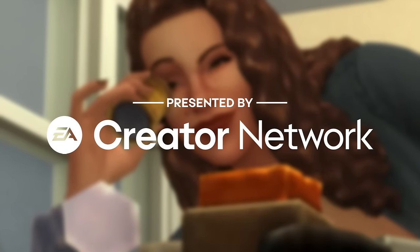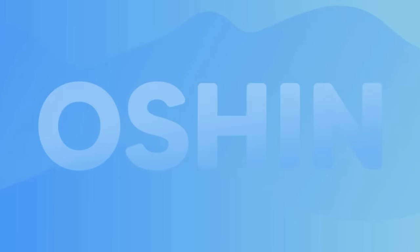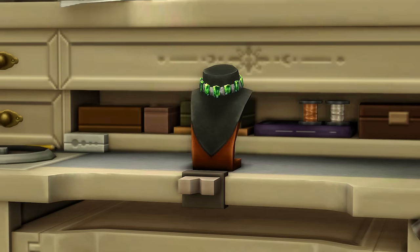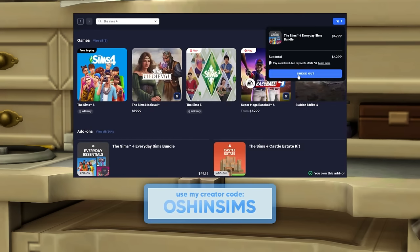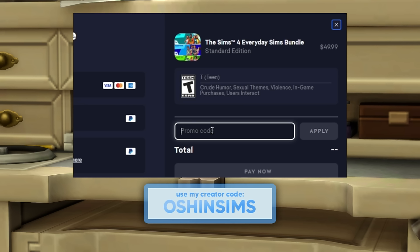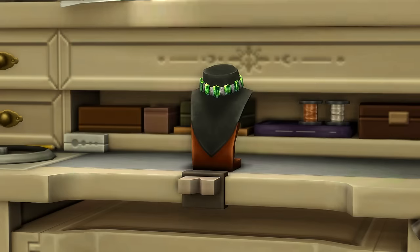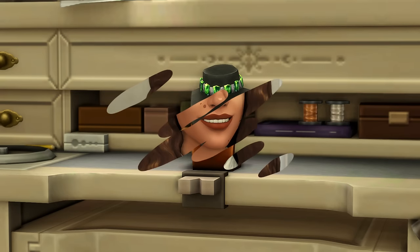This video is presented by the EA Creator Network. Hey friends, the Sims 4 Crystal Creations will be available February 29th. If you'd like to support me and my channel, use my code OceanSims at checkout the next time you purchase any Sims 4 packs or kits. I receive 5% of your purchase, which directly supports me and my channel. Thank you so much for your support and happy simming.